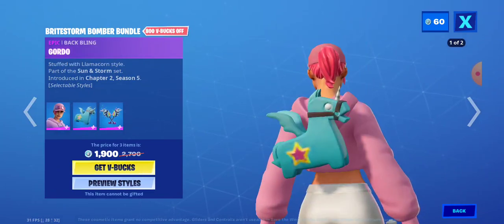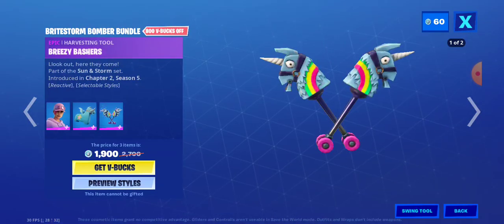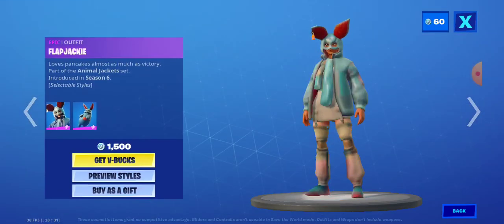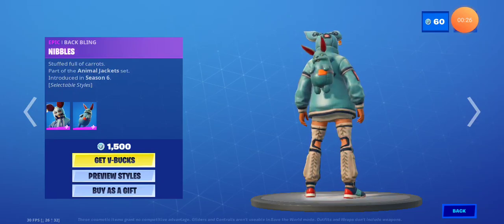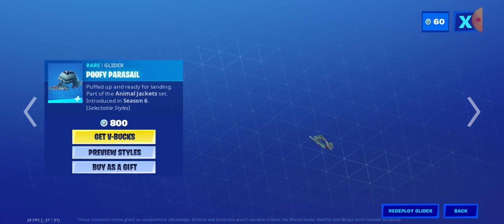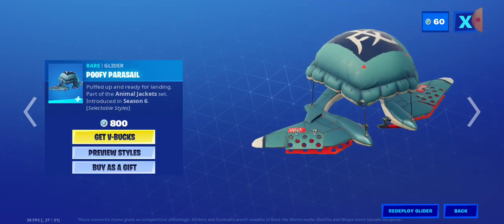So first we've got Brightstorm Bomber with the back bling Gordo, and Breezy Bashers. We've got the Invincible stuff. The Flap Shacky with the back bling Nibbles, Growler with the back bling Wolf's Jack Spammer. Jack Spammer. Poofy Paracel.